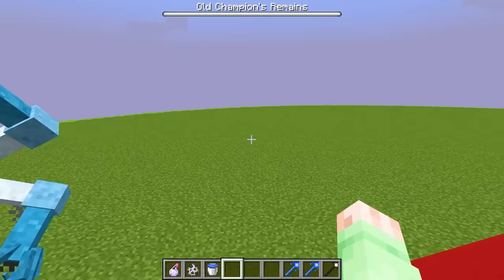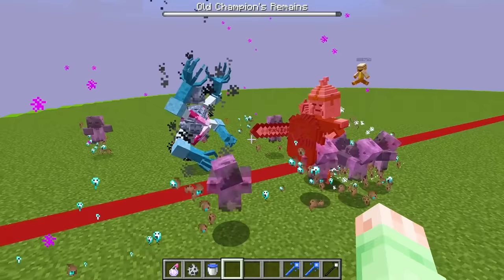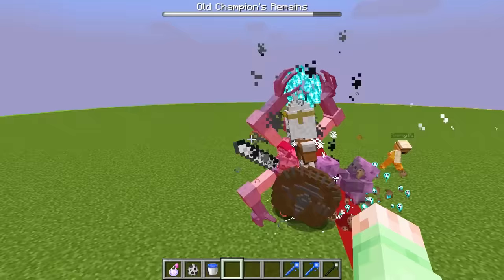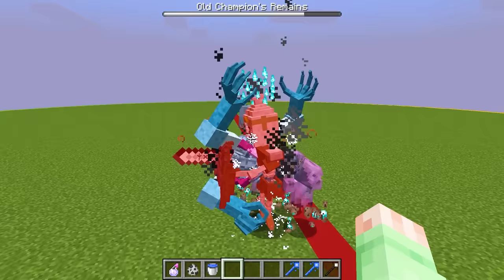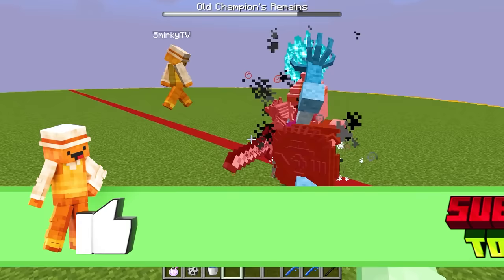Oh my gosh, I think our mobs are about to fight, Smirky. Yeah, they definitely are. Look at these attacks! Look at my guy — I think he's spawning in these purple soul zombies and he's even doing all his crazy magic attacks on your guy. You're right. And Gordy, look at the attacks that your guy can do. Okay, my guy needs to go and hit your mob with a sword. Smirky, your guy has a sword. He is so old-fashioned. A sword is no match for my magic powers that my mob has. My sword definitely is a match, Gordy, because it's an iron sword.